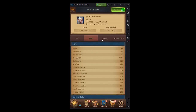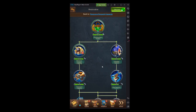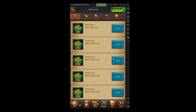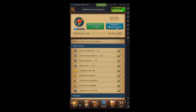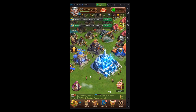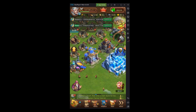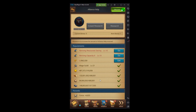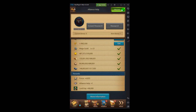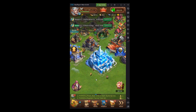My current boost is 1,726%. To demonstrate, I'll start a research — it takes me from 75 days down to about 4 days, which is pretty good. Another way to effectively increase research speed is the Alliance Help research, which gives you 10 extra Alliance helps, shaving off roughly another 10% of total time — really crucial for bigger researches.